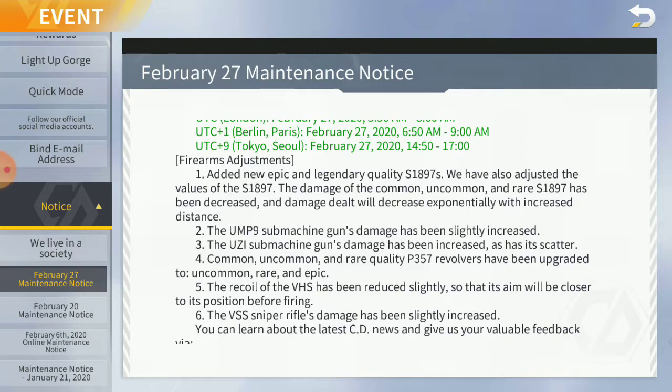The firearm adjustments: we added a new epic and legendary quality S1897. We've also adjusted the values of the S1897 — the damage of the common, uncommon, and rare S1897 has been decreased. The damage dealt will decrease exponentially with increased distance. Finally, they actually nerfed the pump shotgun.